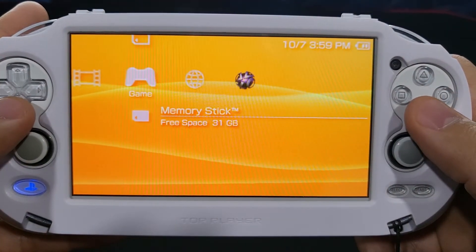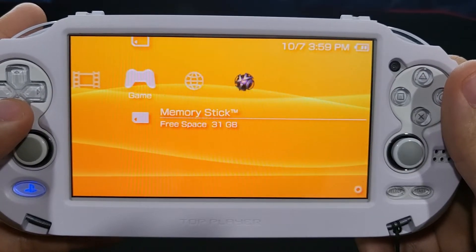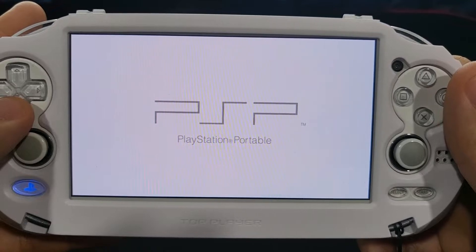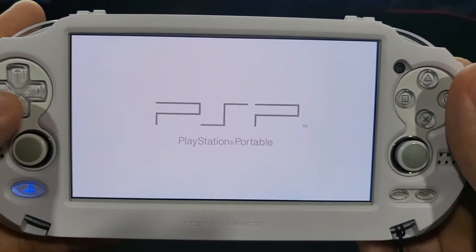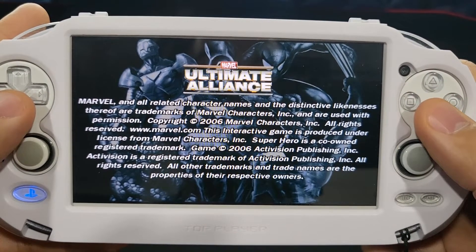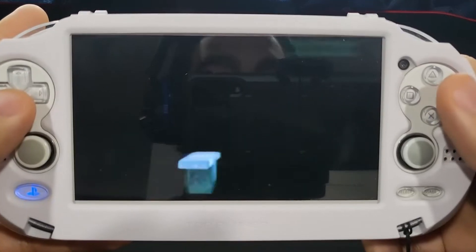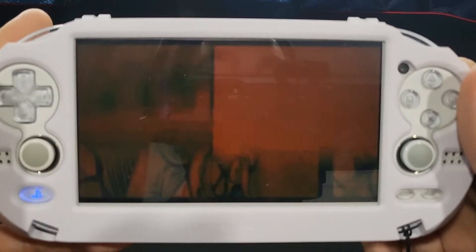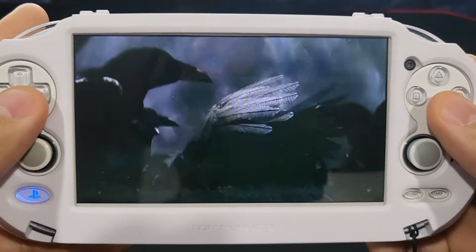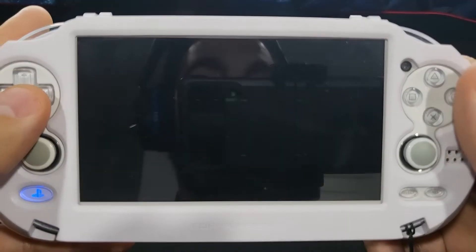Now we're going to test the PSP game as well. I know a lot of people already know how to do this, but one of the most common questions I get on my channel is 'how did you add this game — it's not on PKGJ?' So I wanted to do a tutorial since I hadn't seen one that was easy to find or easy to understand. And the PSP game — Ultimate Alliance — seems to work fine.